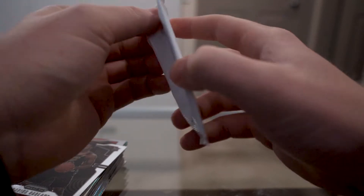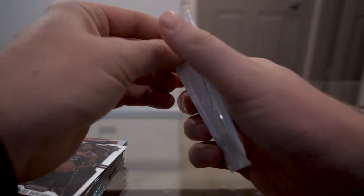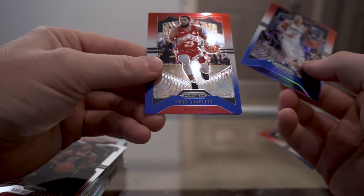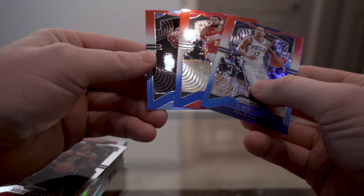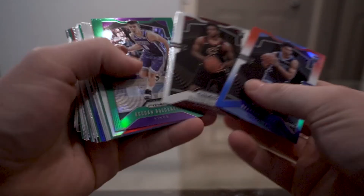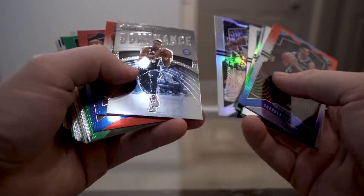Last chance — see if we can at least get a rookie other than a common Bogdanovic red, white and blue. We got JJ Redick, Fred Van Vleet, and a rookie of Brandon Clark — not a bad one, he's been doing pretty well. The Grizzlies got a couple good rookies — not quite Ja, but not bad.